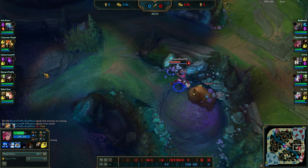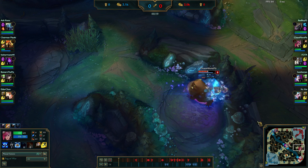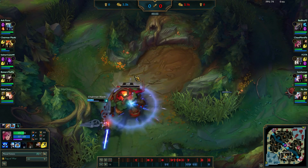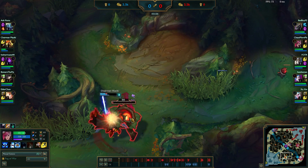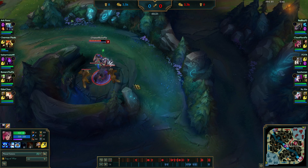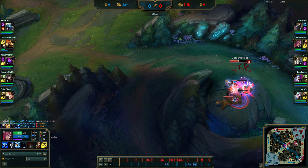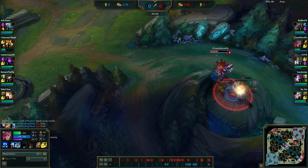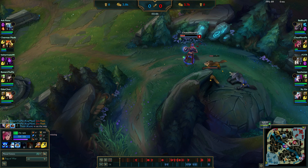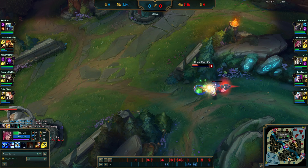Let's get into the matchups: Fizz versus Nasus top lane, Kail versus Vi. Something I kept in mind is that Kail has a pretty weak clear - as you can see she cleared blue and then red and she's already low. I play a bit of Kail so I already know she struggles early in the clear. What you want to do versus champions who struggle early is just invade them. When you do that, they'll struggle to get ahead.